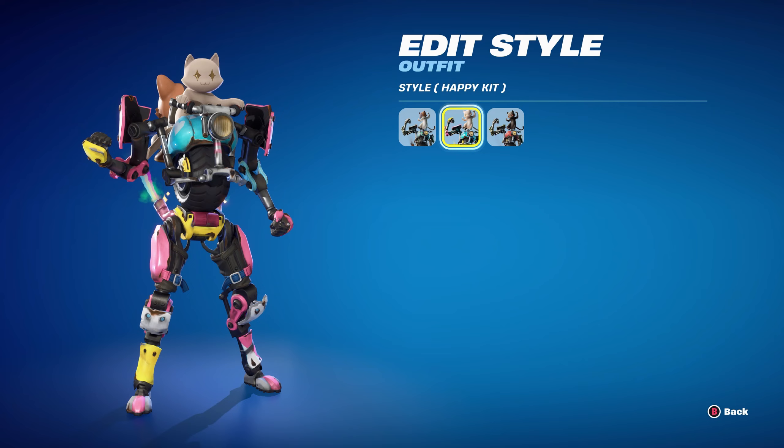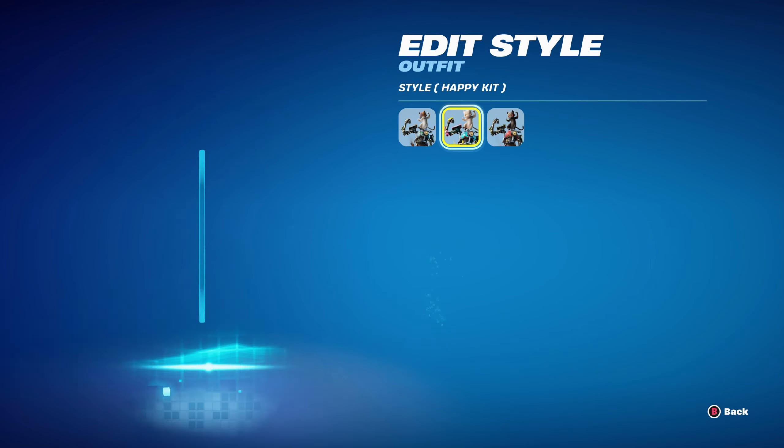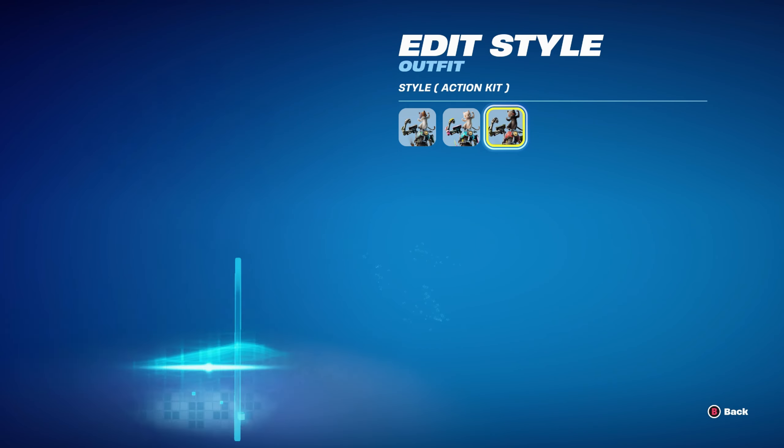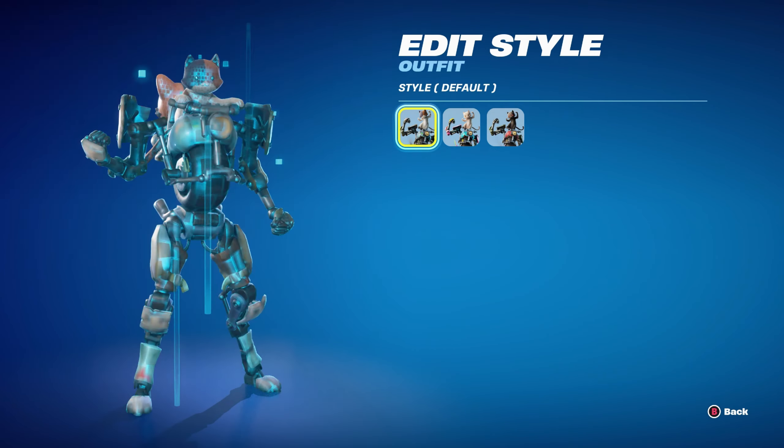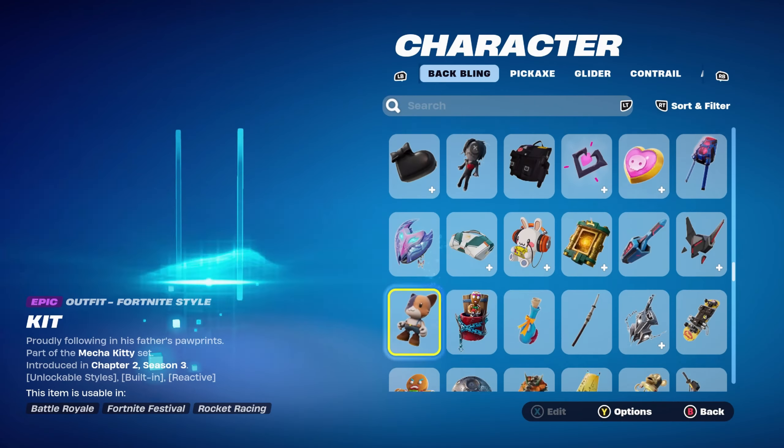He has a default style, a Happy Kit style which you unlock by completing 5 challenges from Week 6, and an Action Kit style which you get for completing 40 weekly challenges. I made 3 combos for the standard default, 3 for Happy Kit, and 4 for Action Kit.